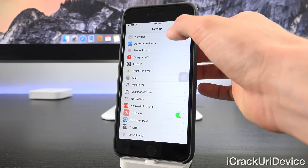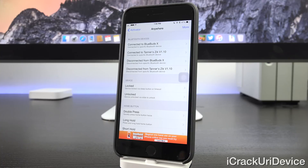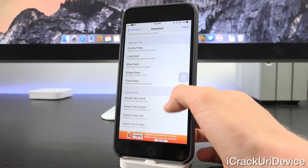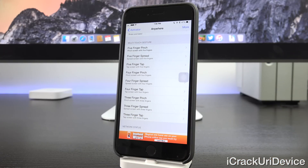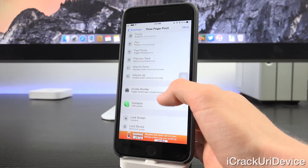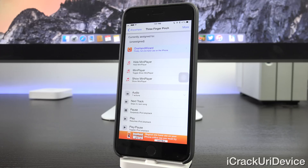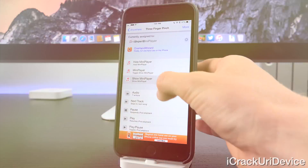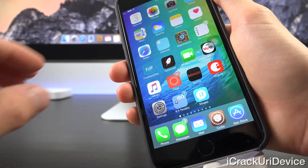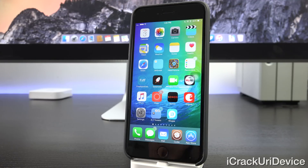Inside of Settings, followed by Activator, you can set various triggers that will do different things. For example, to make it accessible from anywhere, scroll down and set a three-finger pinch. You can have it do pretty much anything — I'm going to set it to show the mini player, which I'll outline later in this video. Anywhere I am, I can do a three-finger pinch and it will bring up the mini player. You can also perform system functions with Activator as well.